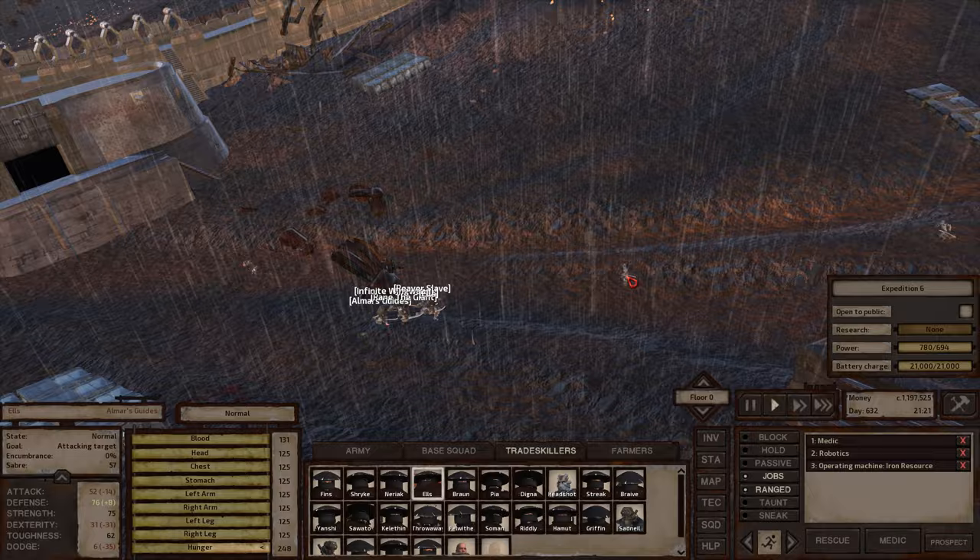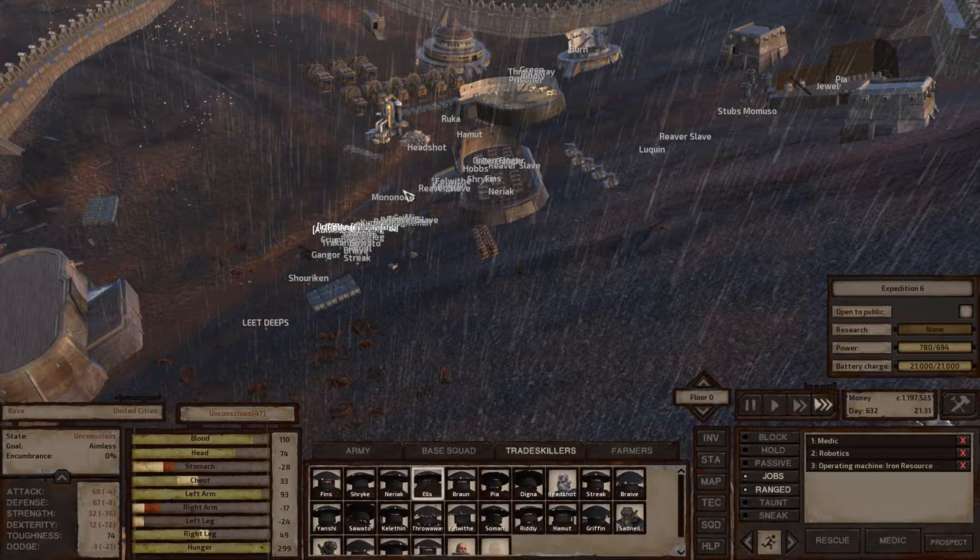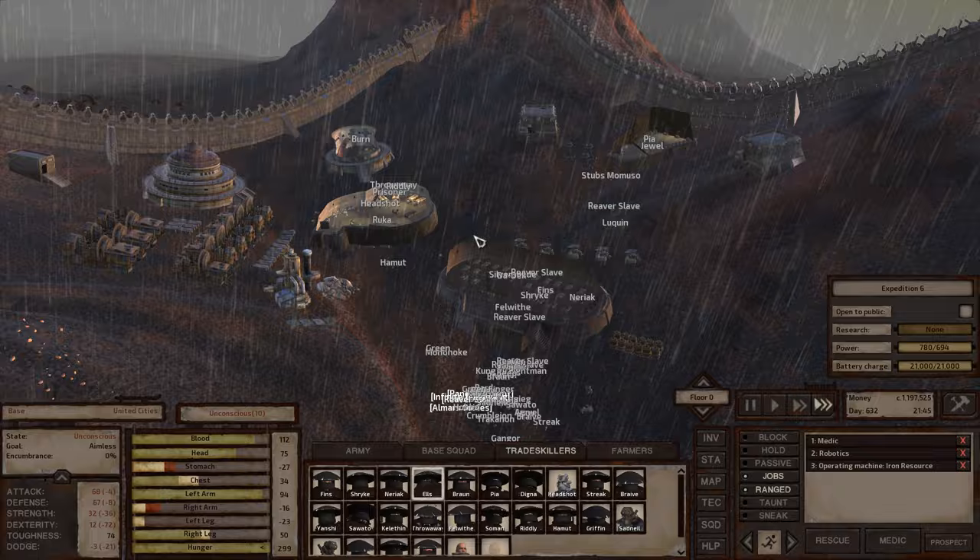United Cities will also send attacks here occasionally if you are hostile with them, which I am. This base location is also in close proximity to Ashlands, which is good when you want to do your endgame exploration — you can basically hop, skip, and jump over to there.